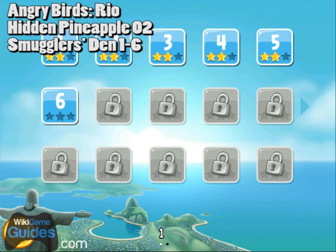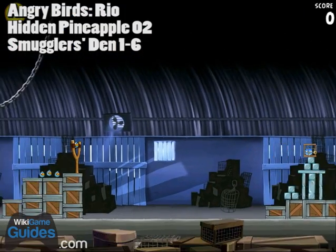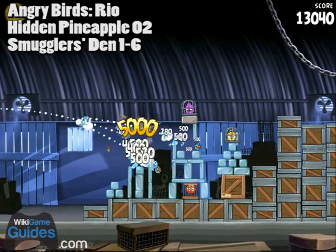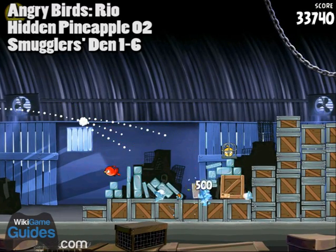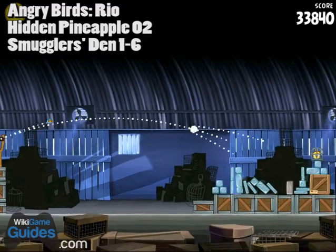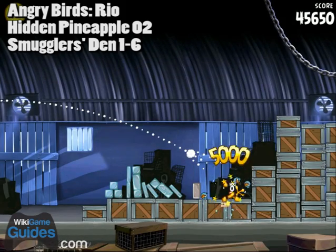The second hidden pineapple is on World 1-6. You'll see this one is just in a crate underneath some of the stuff. If you see a crate that has a label on it like that one, that means there's a pineapple inside. Just take a couple shots in that general direction of that crate and you should be able to break it open and get the second hidden pineapple.